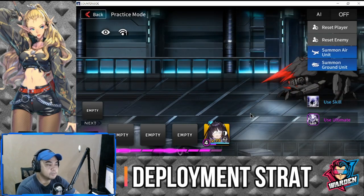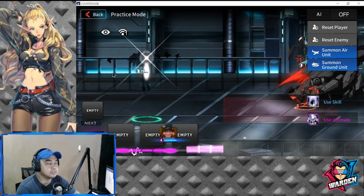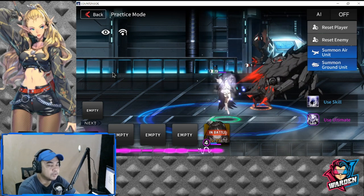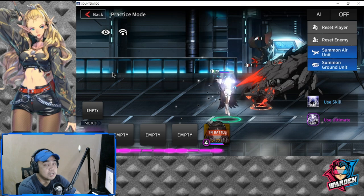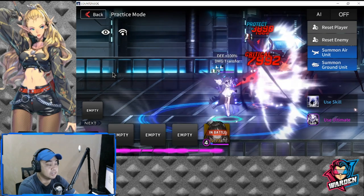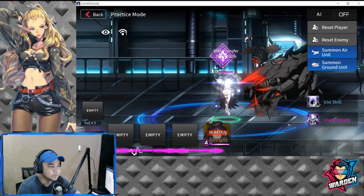In terms of deployment, it's a no-brainer — she is a defender and the most value you get out of her is pairing her with squishy units. Because she has taunt, she redirects all damage to herself. If you have glass cannon units at her back, that's the best combo. You can also supplement her with a healer so she can tank more.